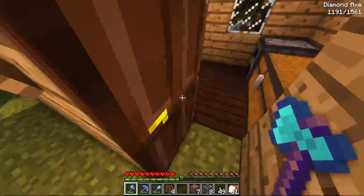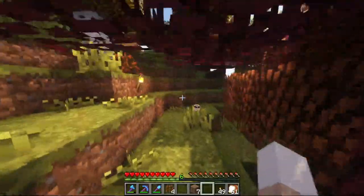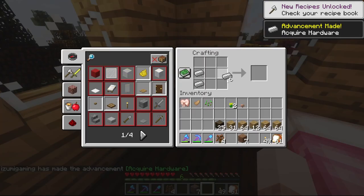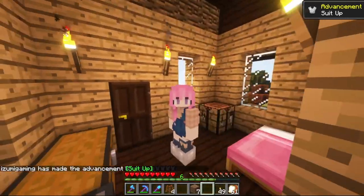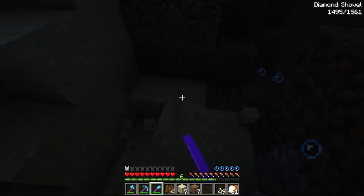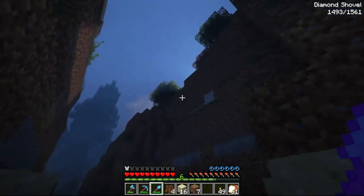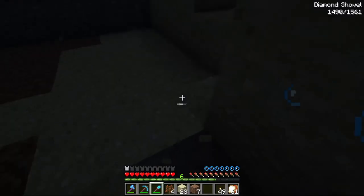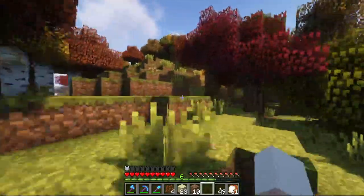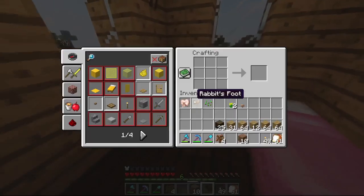We'll grab some of this glass — I doubt it'll be enough, we'll probably have to smelt some more sand, but it'll be a good start. As we progress the habitats will be able to look a lot prettier too. Let's make ourselves some iron boots — just little booties, I want a bit more protection. Let's go ahead and grab ourselves some sand. Oh no, we're gonna drown — get back up! It's so much harder to be underwater without the aquatic update. I think 23 pieces of sand is enough — if we need more we can always come back.